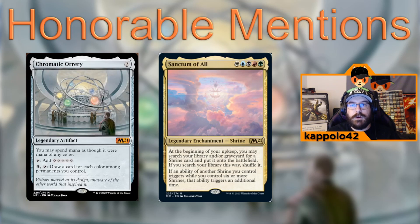Let's start with a few honorable mentions — cards that won't be your commander but are useful or fun to build around. First is Chromatic Orrery, a legendary artifact that's like a Chromatic Lantern. You can spend any mana to produce any mana, not only from lands but from other sources. You can add five mana of any color, and pay five mana to tap it and draw a card for each color of permanents you control.